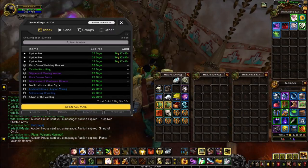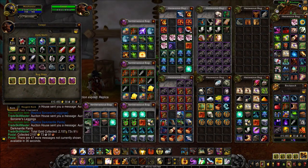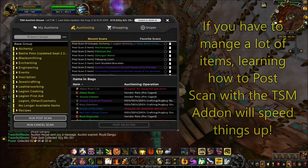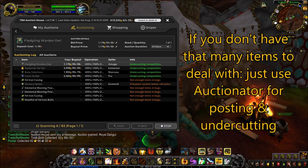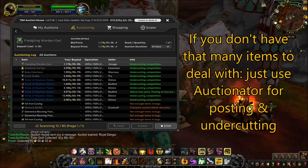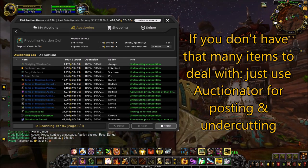And lastly, the final tip I have for you is to have a bank alt to have your characters send items to, which could save you a lot of time collecting mail and posting once you begin to manage different types of crafts. And in the case that you accrue a lot of items to post and repost, learning how to use the TSM addon to do post scans can help you save a lot of time as well. For simple posting and undercutting, you can simply use an addon called Auctionator to handle your posting while still using the TSM addon to help you determine what's profitable to craft.